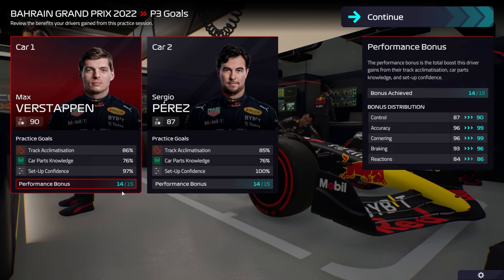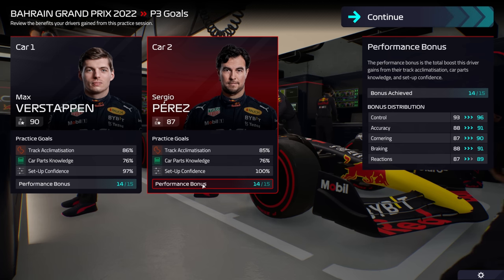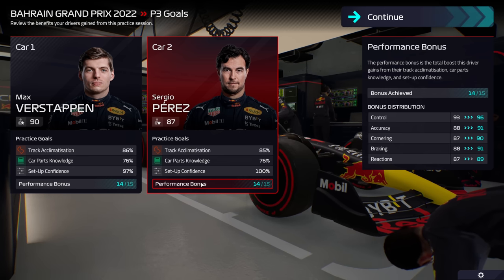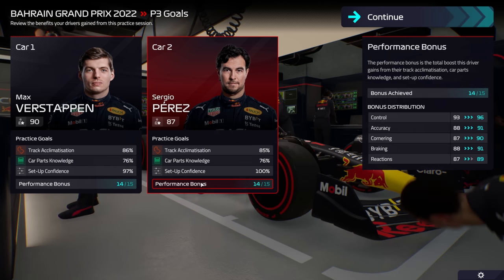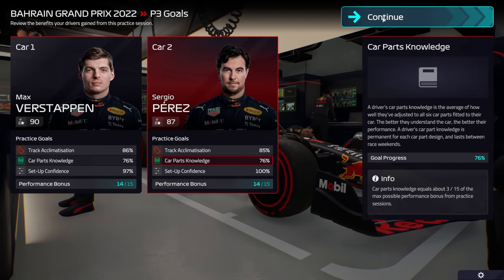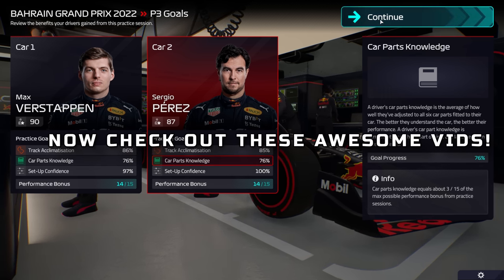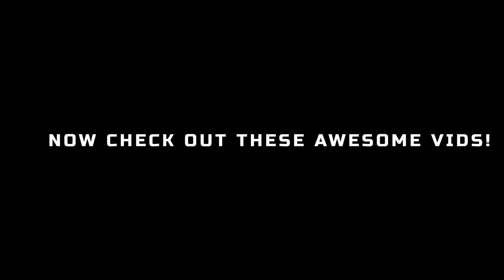Look on the right-hand side — the performance bonus. This is absolutely insane. Look at the points we're getting — it's really hard to get these points otherwise. If you play FIFA this is basically like applying chemistry and training cards in previous games — it just makes your drivers overpowered. Sergio Perez is now legendary tier. We've got 14 out of 15 because the car parts knowledge isn't quite high enough, but so much depends on the setup. I really hope you enjoyed this video — please subscribe, and I'm doing this as a series.